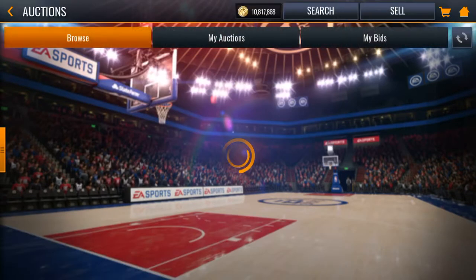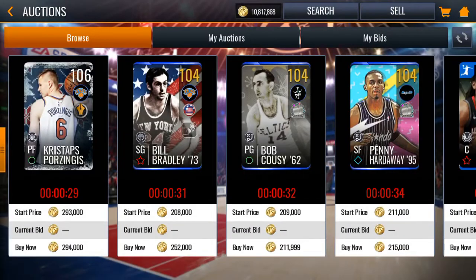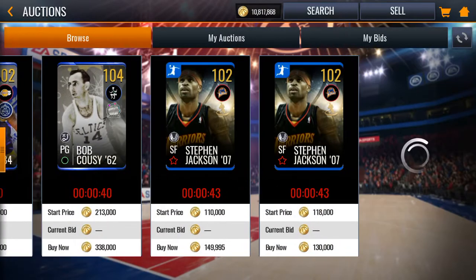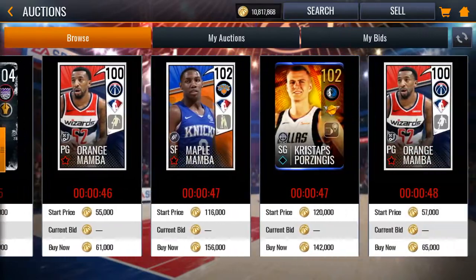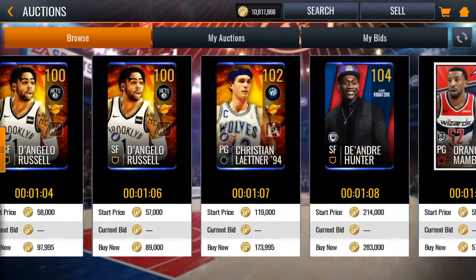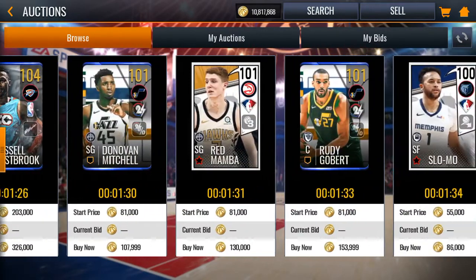Let's check it out — 100 overalls. Let's see if they're selling. Not even bid on. EA bots are not buying them. That one's for 80,000. But look at all these players — they are not getting bought. The auction house is really bad right now.